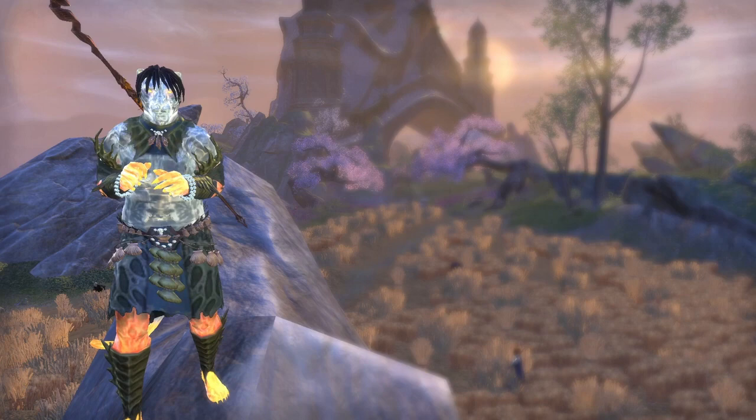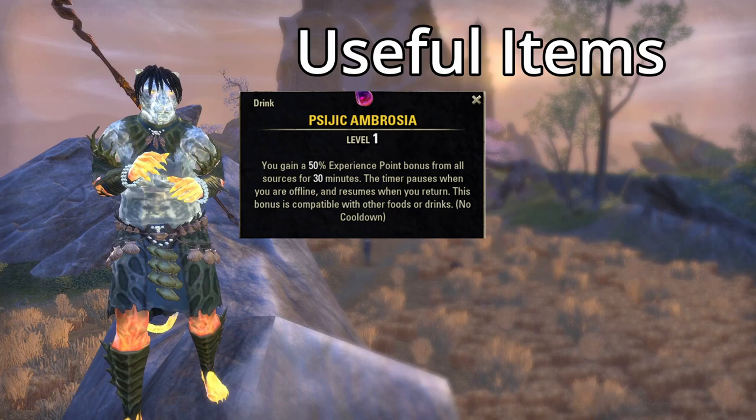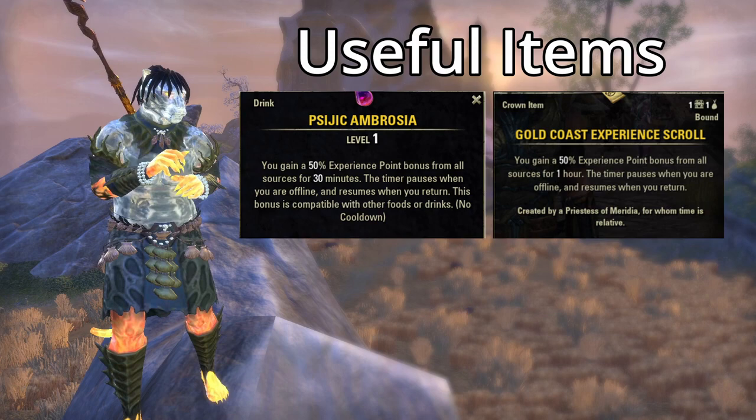I'm going to show you some useful items to speed up the XP gain as well. First is going to be a Psijic Ambrosia — you can get these all the way up to Mythic Ambrosia, but they get very pricey. Something you might already have in your inventory that's free to you is Scrolls, and they can go from 50% to 150% as well.